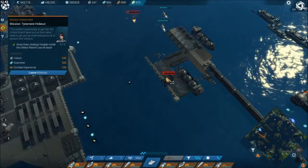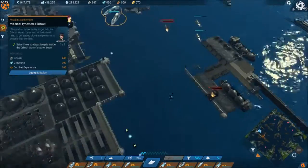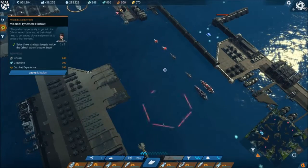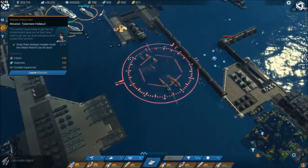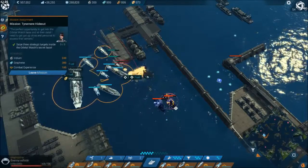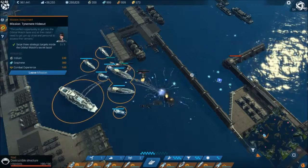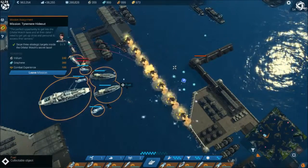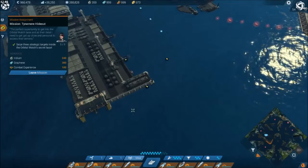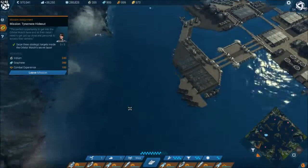There's graphene there we need to destroy, and iridium there. If we can avoid any more battles at least for the time being that would be nice. Wait for them all to get in range - EMP and hit the maintainer. The maintainer is the most dangerous one just because it's going to be a pain to deal with - thankfully everything died before it could do anything. Not missing anything so far? No - looks good, got everything from this area. Nothing left down here.